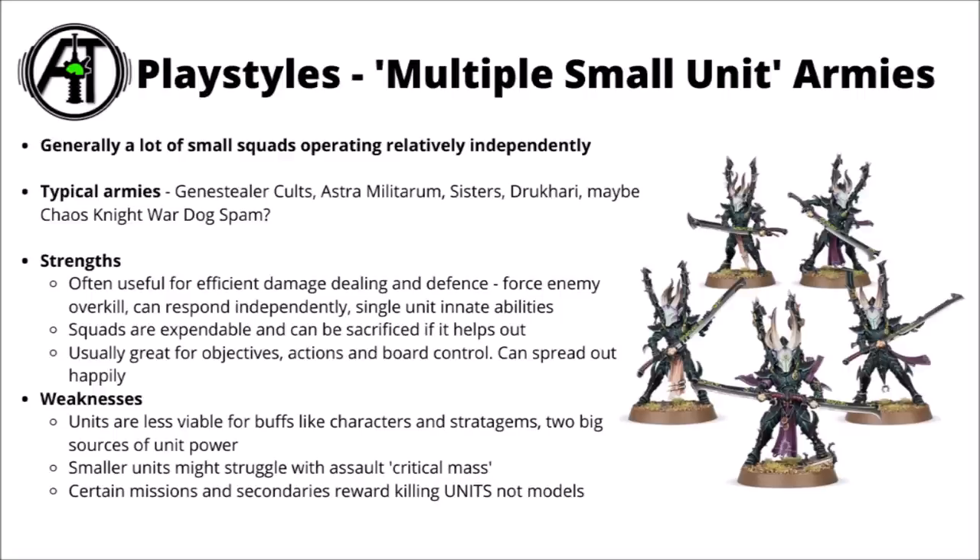Generally having a bunch of small little units running around is typically going to be pretty good for objectives, actions, and board control. They can spread out happily, being a little bit less focused on getting core buffs from characters and operating a lot more independently. As for downsides, it means that the units will typically be less viable for buffs like characters and stratagems — character auras will be fine but you might struggle to get them in aura range as easily, and a lot of abilities just target one unit so you won't get as much out of them on smaller units. They could also struggle with melee as well — if you've got two small units charging into an enemy, one might do some damage and then the enemy might interrupt and kill the other one, which would be a lot worse than just charging them with a big unit. On top of that, a few missions and secondaries reward killing units and not models, which can be a potential downside when you're facing certain armies in certain missions.